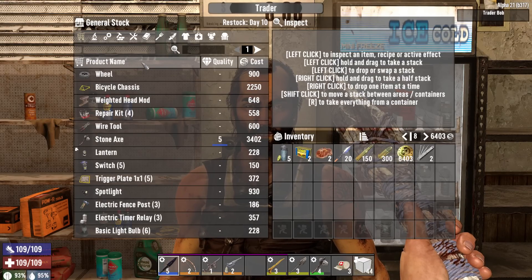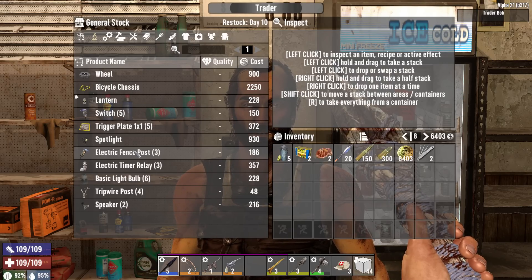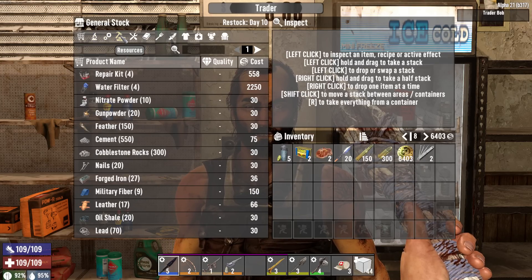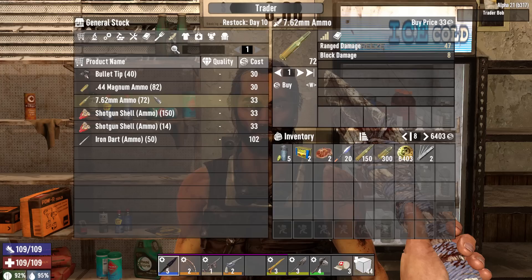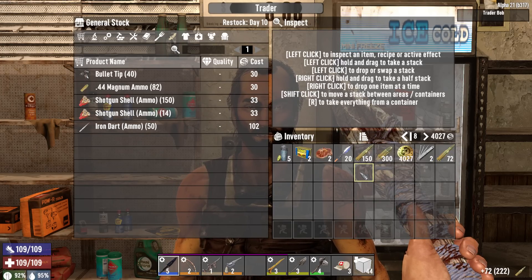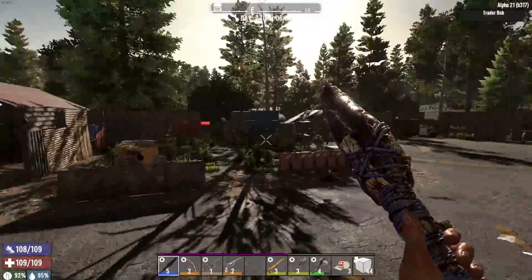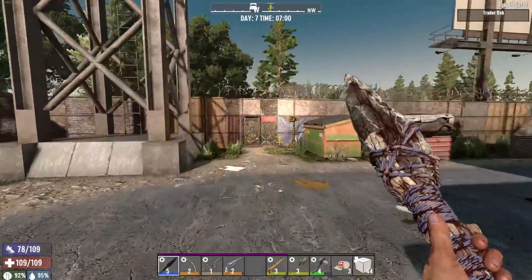I thought about getting some electrical fence posts because I could run those along the base, but I still don't have a battery bank, I don't have a wire tool, so it would basically just be for decoration. Let's see - do you have any ammo? You have some 7.62 ammo. I'll go ahead and get all of what you have. Since we're going to be doing a lot of shooting tonight, probably a good idea to make sure we have some ammo.